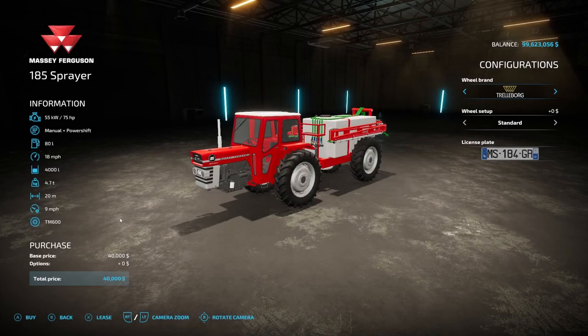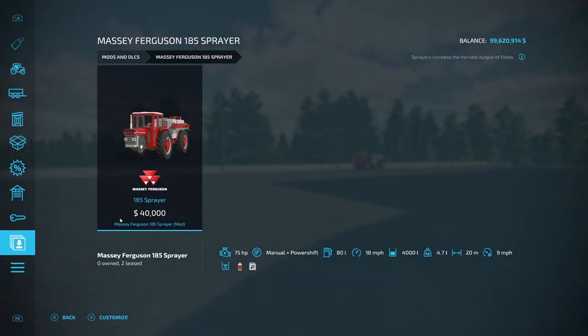The first regular mod we have for today is the Massey Ferguson 185 Sprayer, from EY Modding. It's 22.42 megabytes and 10 slots on console. It is 75 horsepower, manual plus power shift, 80 liters of fuel, 18 miles an hour top speed, holds 4,000 liters, 4.7 tons, 20 working meters, 9 miles an hour operating speed. It is $40,000. Wheel brand options include Trelleborg, Michelin, and Continental. This does either herbicide or liquid fertilizer.